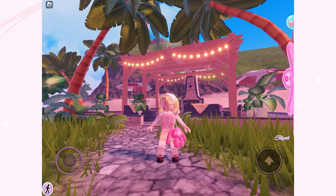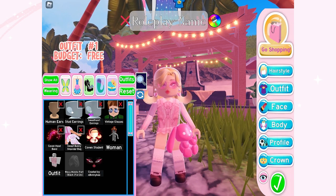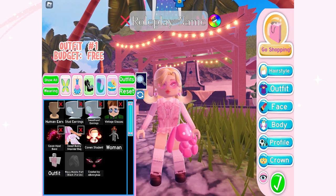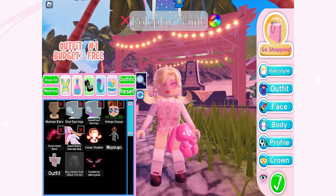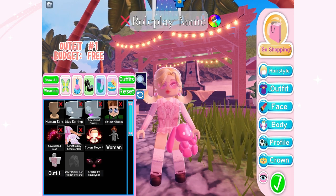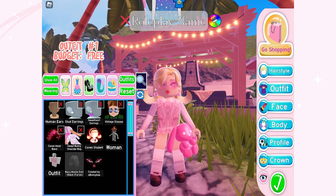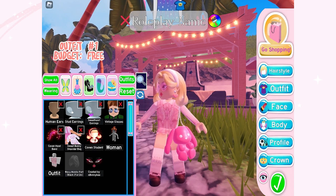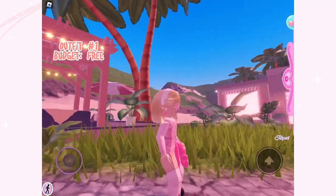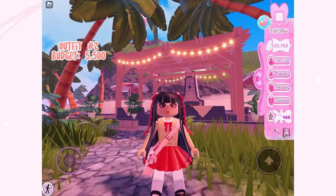Here is the first outfit I created — it's super cute and I just love the color pink. Most of the items I used here are from the wheels, like the stud earrings, the sweetheart earrings, and the vintage glasses. I really recommend doing your daily spins if you're looking for items only available in the wheel. The whole budget for this outfit is free — no diamonds were spent.